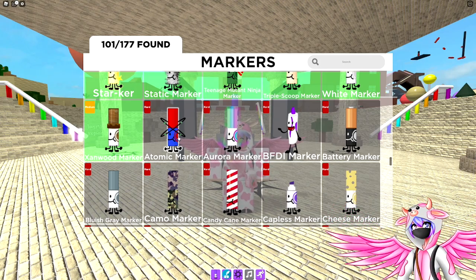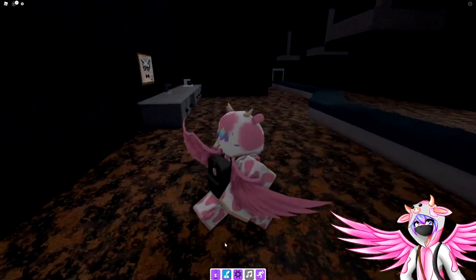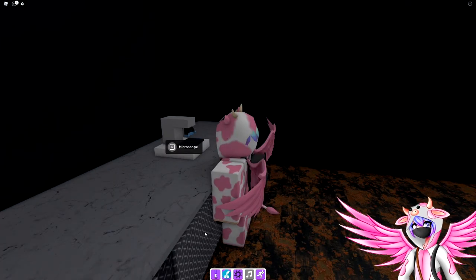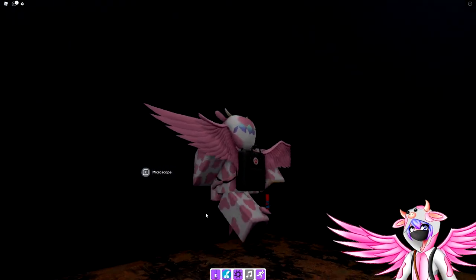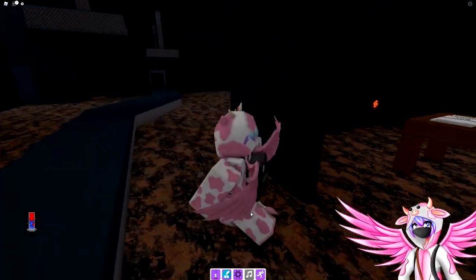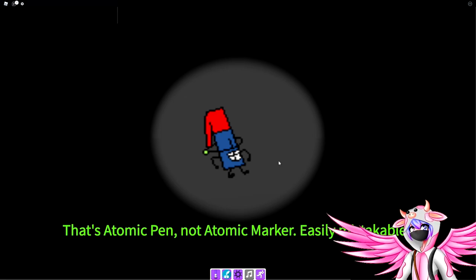Let's start off with the first marker, which is the atomic marker. What you're gonna do to get this one is head over into the factory building, go to the very back room, and interact with the microscope. It'll play a quick little animation, and once the animation is done, all around the factory there are a bunch of different locations where it'll spawn little items — little blue and red atoms. Pick them up and take them to the microscope, and it'll give you the correct one. This one right here is not the correct one; this is one of the false atoms.